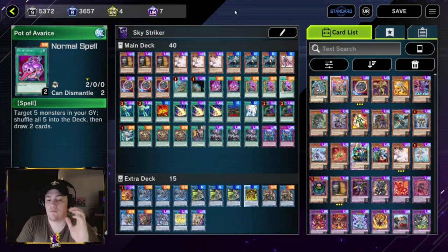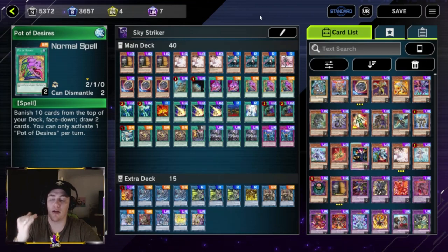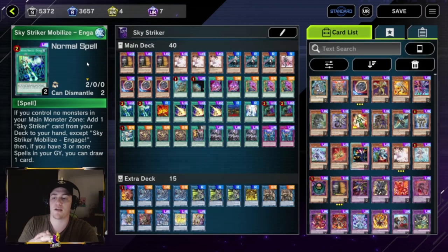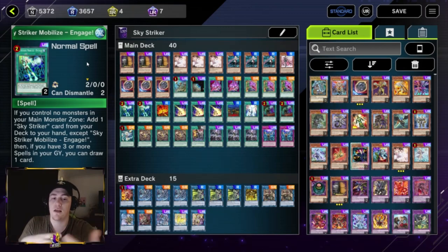We play three Pot of Desires — banish 10 cards from the top of your deck and draw two. With Sky Strikers you want as much card advantage as possible, so this helps you draw into engine pieces or interaction. We have two Engage, which is pretty much the bread and butter of Sky Strikers: if you have no monsters in your main monster zone, you can add any Sky Striker card from your deck to your hand, and if you have three spells in your graveyard you can draw one card. Sky Striker spells get an additional effect with three spells in the graveyard — that's why we play so many spells, to out-advantage our opponent.